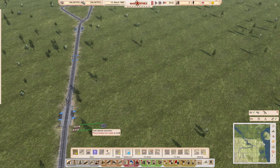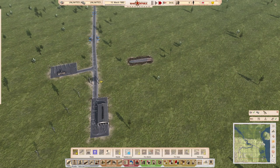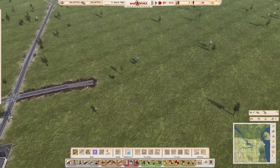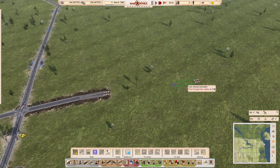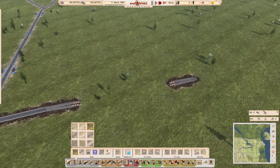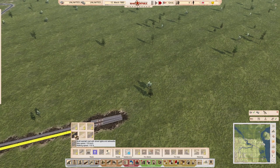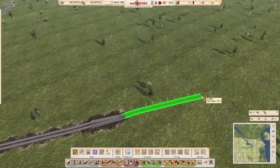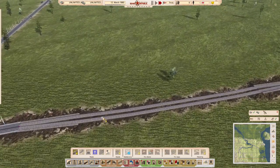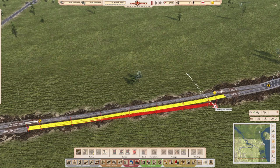The only other thing I want to show is the tram-to-railroad connection. We put a link in, let the tram run back and forth, then hook tram track up to a section of ordinary rail track. Note you'll need overhead electrified track for this to work.